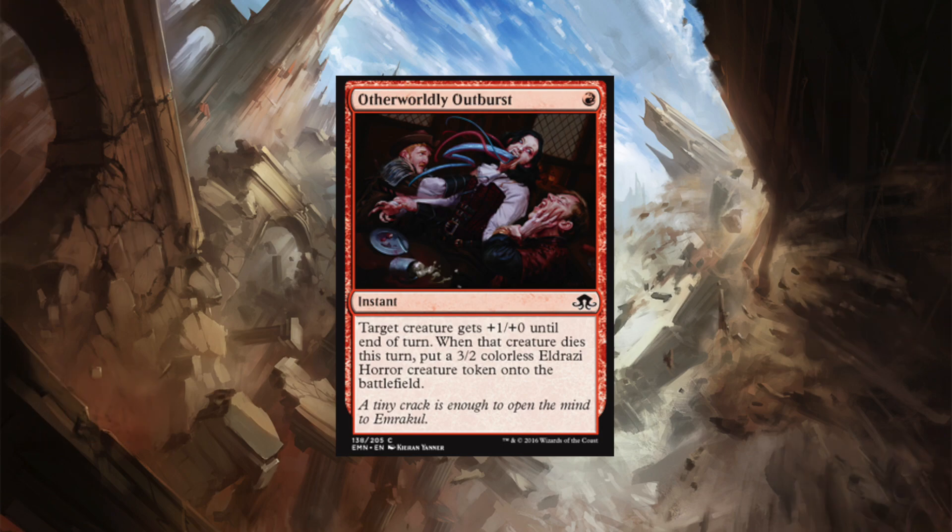Super value already and we're only at number three. This set at common is great. The next card not only does amazingly complex things for common, it's dirt cheap to cast — and that's Otherworldly Outburst. It's an instant that costs only one red and gives target creature +1/+0 until end of turn, and when that creature dies this turn, you put a 3/2 colorless Eldrazi Horror token onto the battlefield. You can play it on your own creatures, but you can also play it on your opponent's creatures that are about to die to get yourself a 3/2. We're going to see this as a go-to combat trick and it might find a permanent home in Goblins decks — imagine the synergy with Goblin Sledder or Mogg Raider.